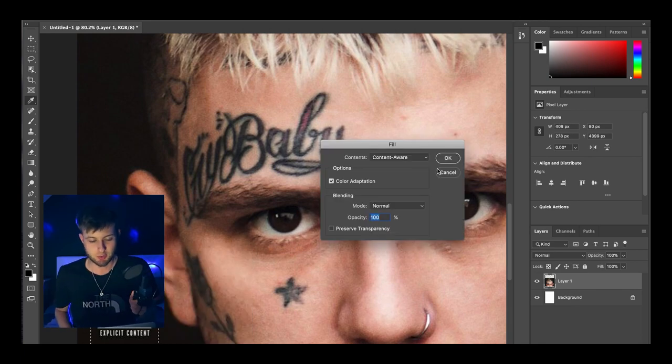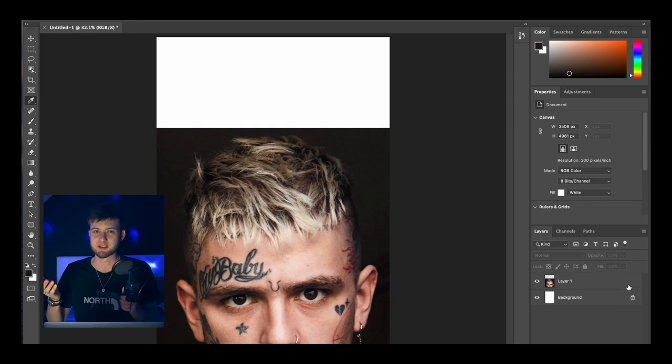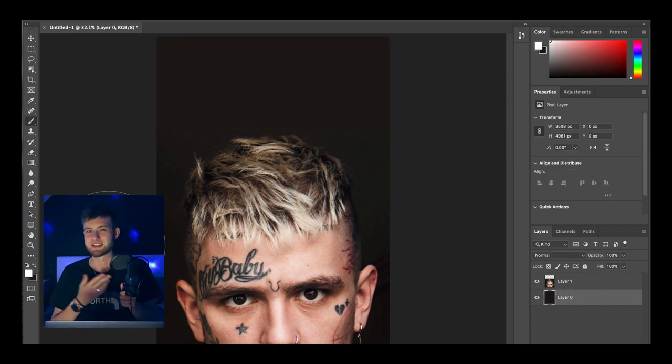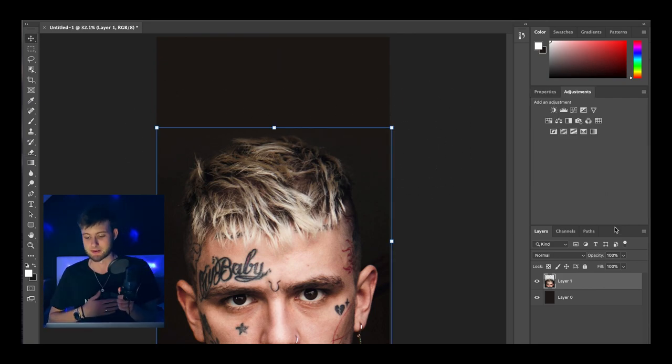So to start off I wanted to find a picture of Lil Peep where the crybaby title was quite prominent. I found this one — he's got half his head split off but I thought let's just go with it; it kind of added to the effect anyway. Then I just used an eraser on hardness zero and blended in the foreground to the background.